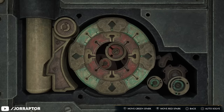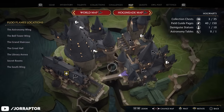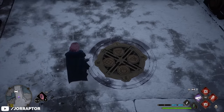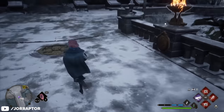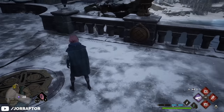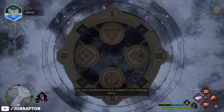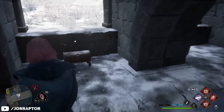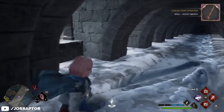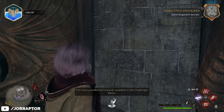One challenge you might not come across on your own is related to the three Hogwarts secrets. The first can be found on the giant bridge between the Library Annex and the Great Hall. There is a giant metal plate with four symbols on it, each with a number underneath. The braziers on the end of the bridge have the same symbols, so light the brazier and interact with it to change it to the correct number. Once all brazier numbers match the symbols on the plate, it will open up revealing a secret room with loot. There are two more secrets — a guide will be in the description — and note that the third level of Alohomora is required for the final secret.